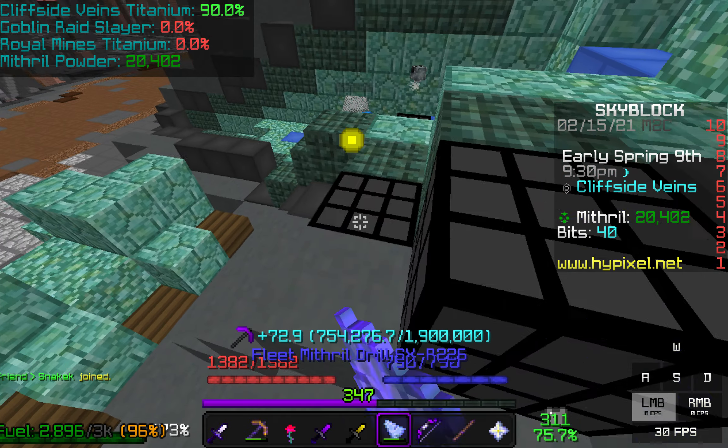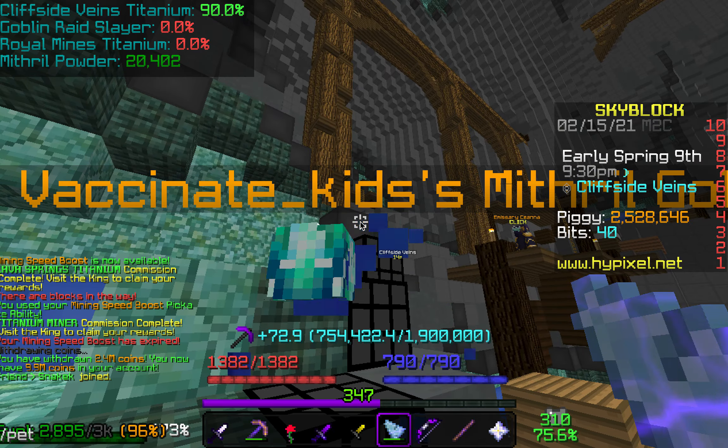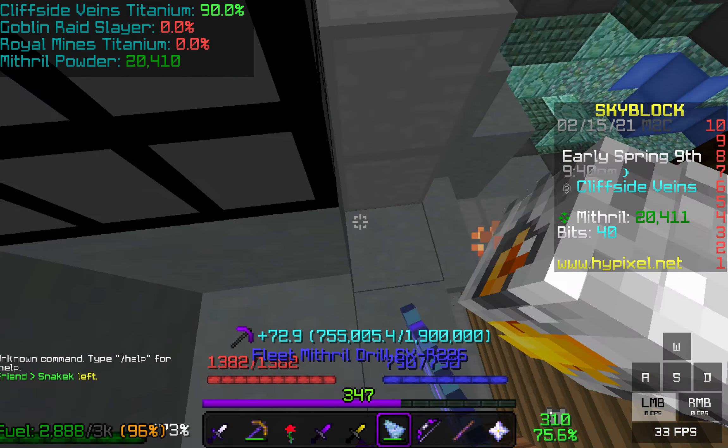I just found out the most genius money-making strategy to do with this new island. You kind of have to mine with the Mithril Golem Pet level 100, but what a lot of people are doing is they're leveling up Wither Skeleton Pets because it makes really good money.